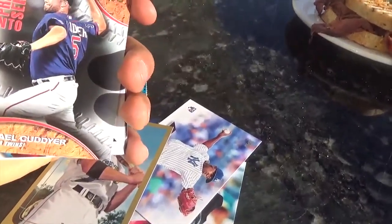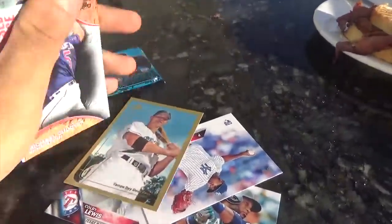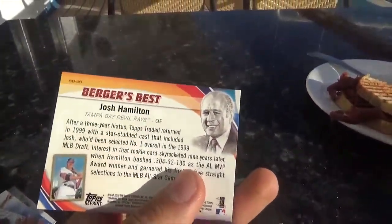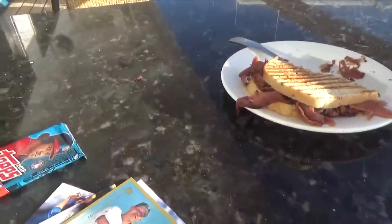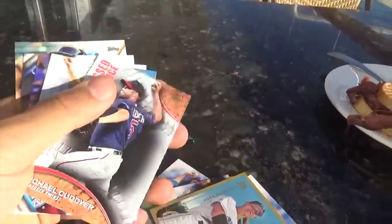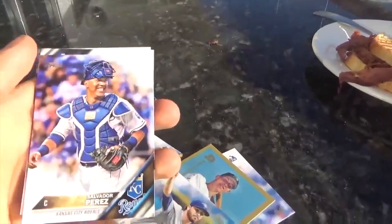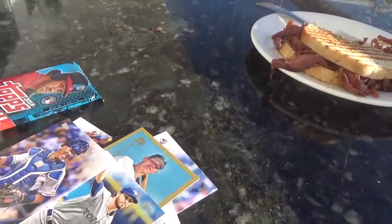We got Michael Kadaya. I think we got this before from the first pack. We got Drew Hutchinson, pitcher for the Jays. We got Salvador Perez again — I think we got him in the last pack.